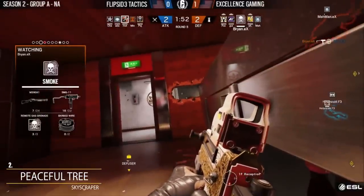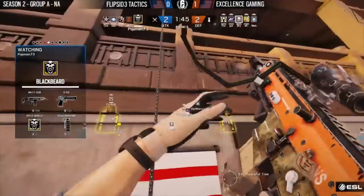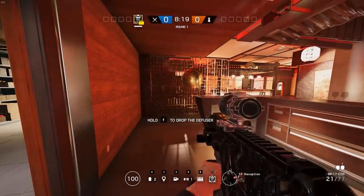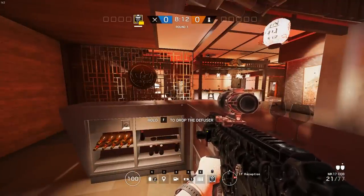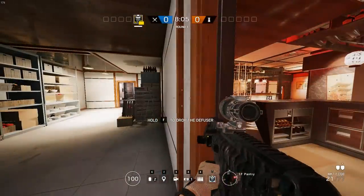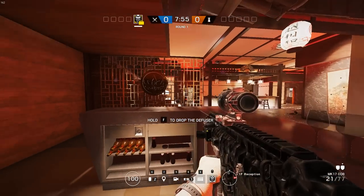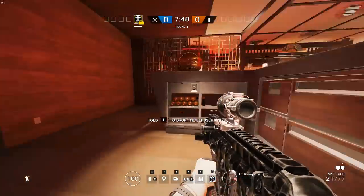Brian takes him down from behind the bar as he goes for the shot. Because that was a three-armor operator with Rook, he won't get finished off — very low on health. That's exactly how you counter a push through reception. Blackbeard is very strong on this map for multiple reasons: so many windows where you can repel and have the shield protect you, and the country jump-out is huge. For example here, they played IQ to easily get rid of Valkyrie's cameras, then proceeded with Blackbeard on the windows to dominate angles.